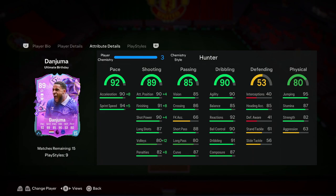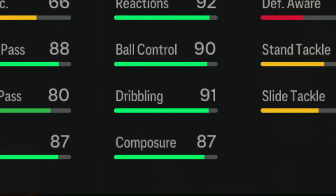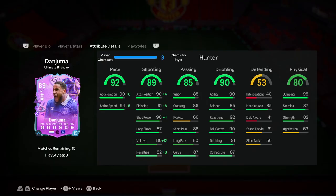His dribbling stats are amazing for this type of card, sitting at 90 overall, with 90 agility, 85 balance, 92 reactions, 90 ball control, 91 dribbling, and 87 composure. His physical stats include 82 strength, which is something I'm really happy about — it shows he's not going to get knocked off the ball easily, and that's important for a striker who needs to hold on in key areas and finish.